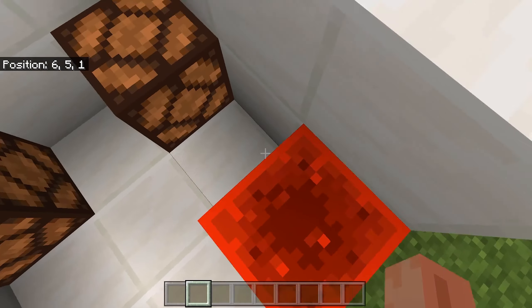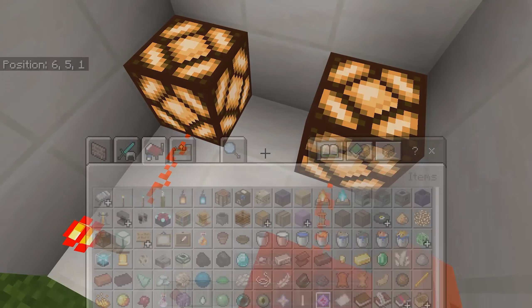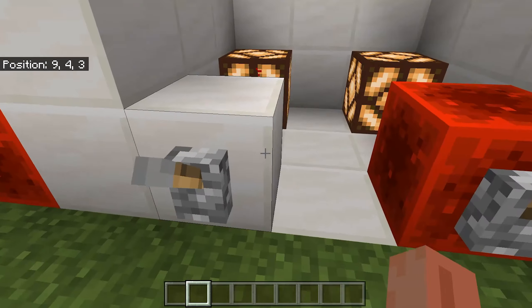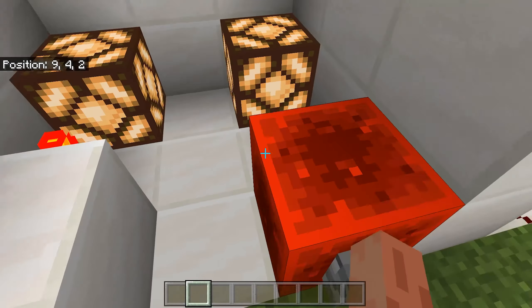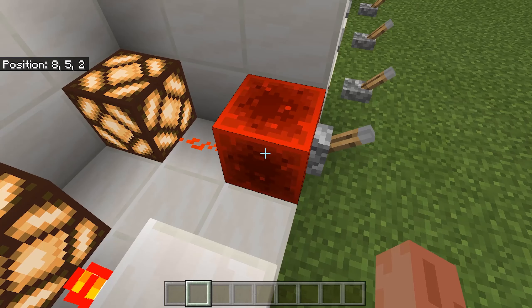Redstone torches and redstone blocks offer power at all times. But with redstone torches you can turn them off, whereas you cannot turn off redstone blocks — they are always powered.